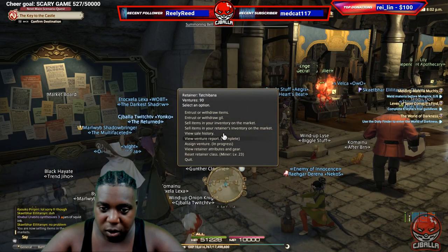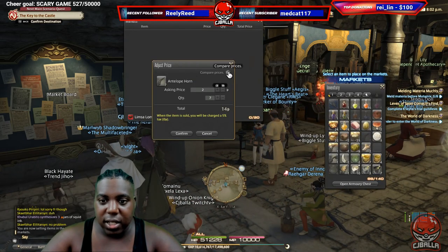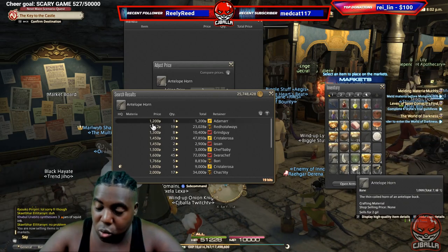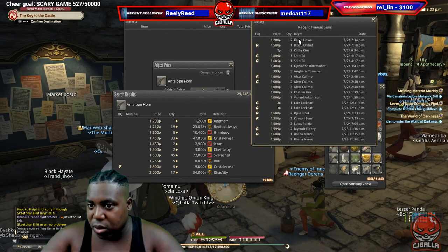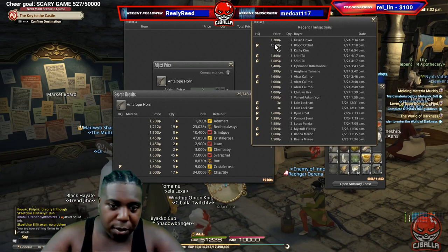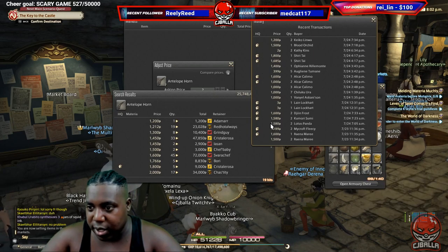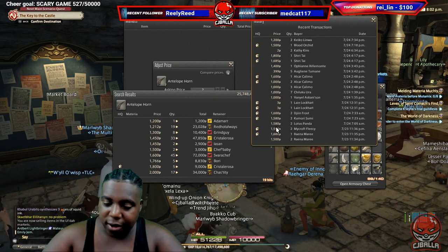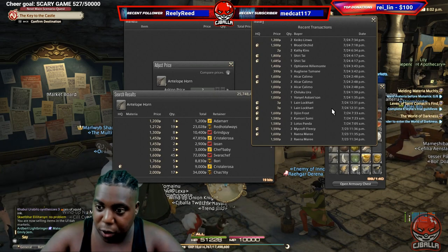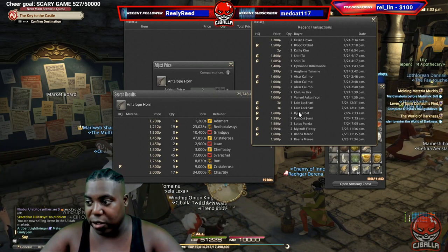You guys can see the prices right now. If you're on Zalera, definitely check this out — 1,200, 1,200, easy. Someone just put those in. The ones I sold went for 1,200 and they sold too fast. A lot of people are buying high qualities right now, all day today, so there's definitely a market here. All you need to be is level 28 and you'll be fine.